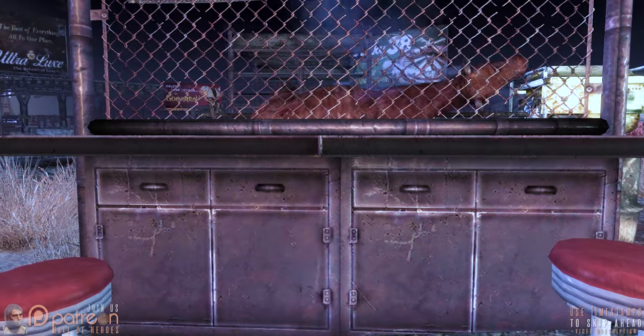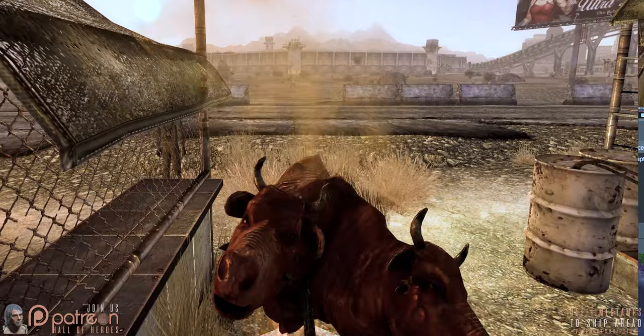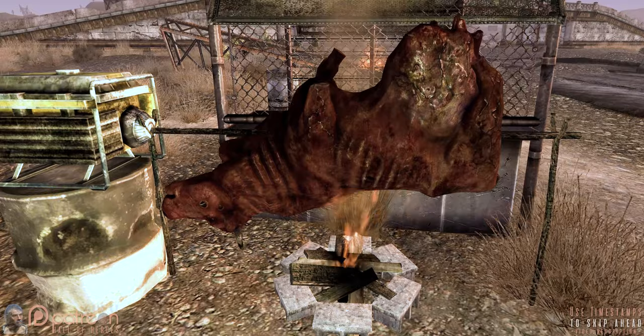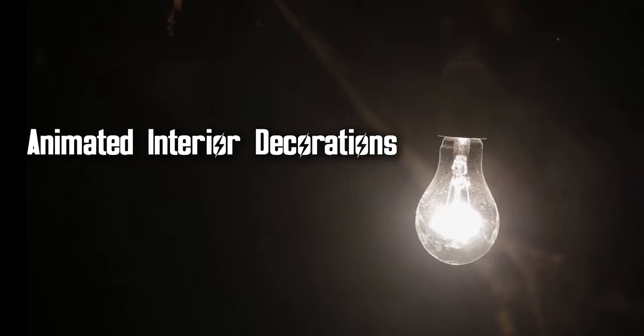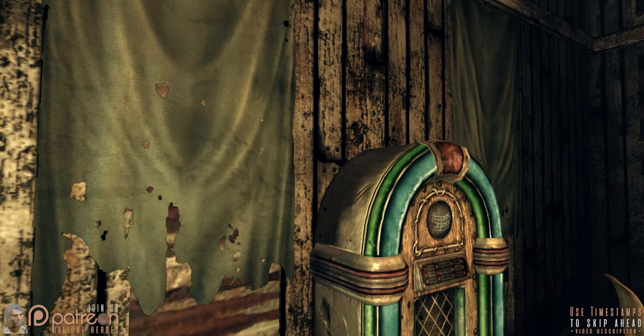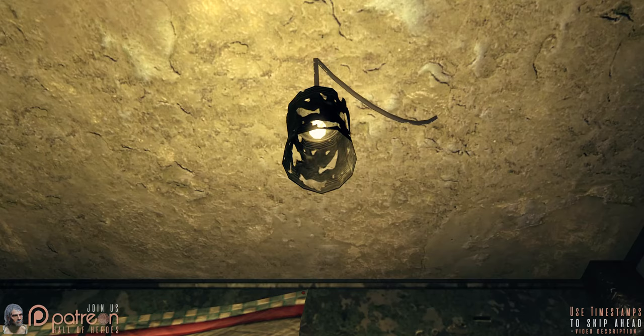Animated Brahmin Rotisserie — because two heads may be better than one, but not if they're overcooked. Treat your inner Pit Master to a proper barbecue. A variety of interior objects, currently 10, can now be found swaying in the wind.